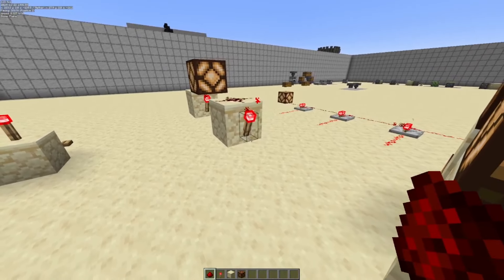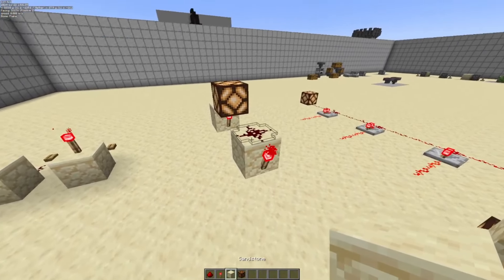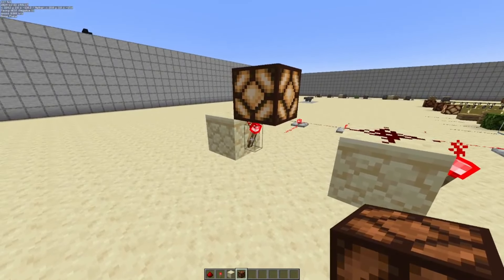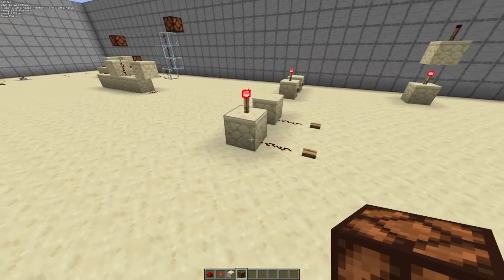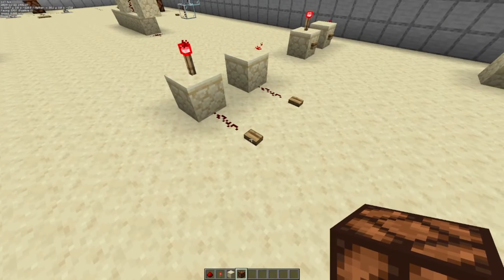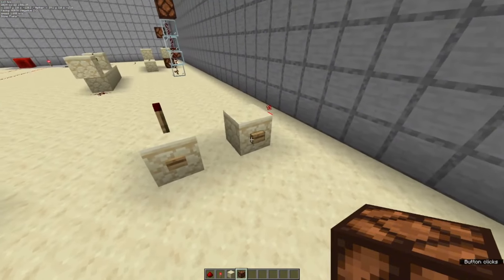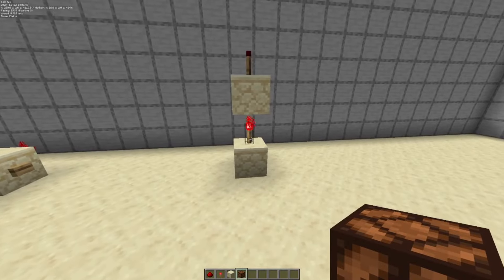Redstone torches, like normal torches, can be placed on the side of a block. Placed on the side, it will not power the block itself or redstone dust on it, but we can power redstone components above the torch itself and to any of the sides. Redstone torches are unique in that they can be shut off with a redstone signal going into the block that they are placed on. This applies to the one on the side as well, and you can put the buttons directly on the blocks themselves.